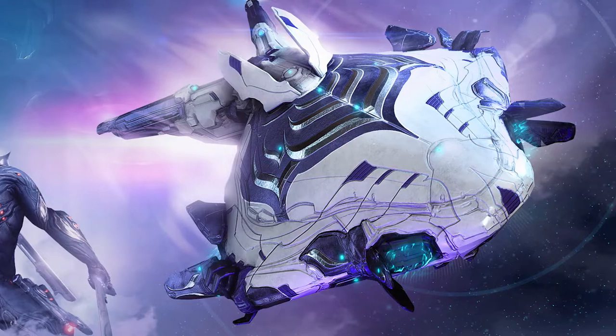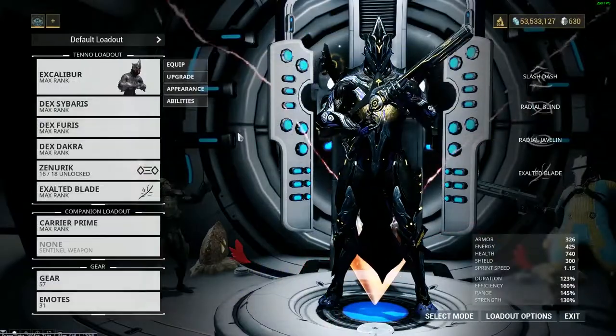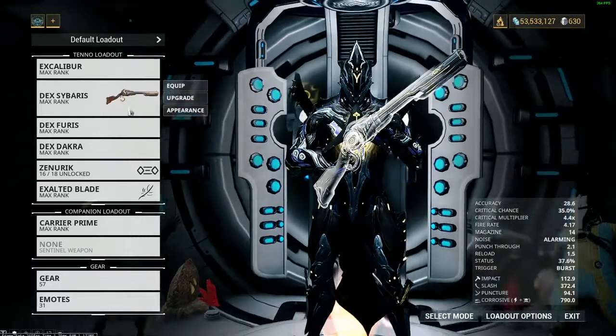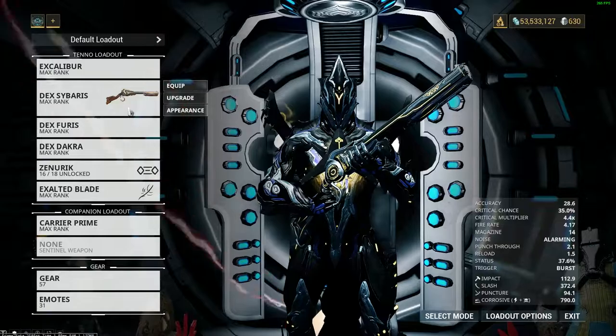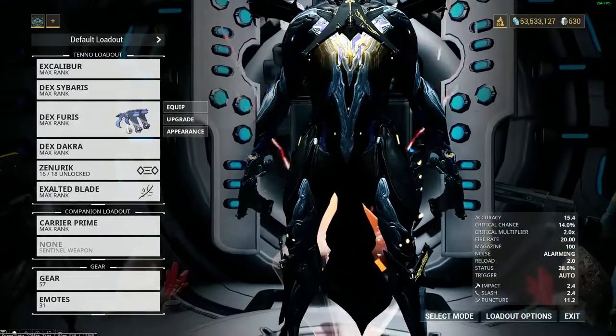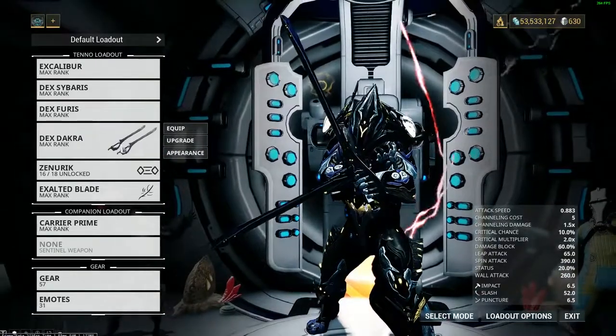Each year, Warframe celebrates their anniversary by giving us a bunch of goodies naturally, right? We've gotten skins for weapons such as the Sibiris, the Furus, and the Dakra — entitled Dex Sibiris, Dex Furus, and Dex Dakra in the past. We also got a Dex skin for the Excalibur frame and it looks really good. Arguably one of the best looking skins in the game.